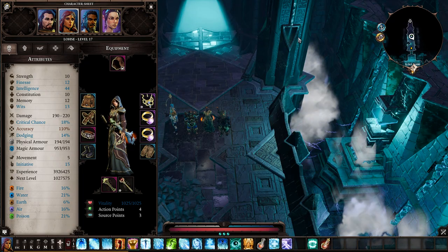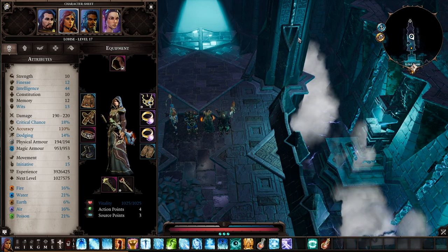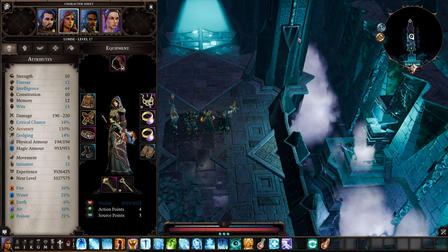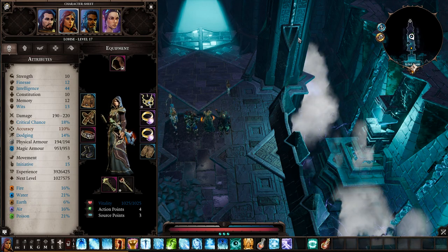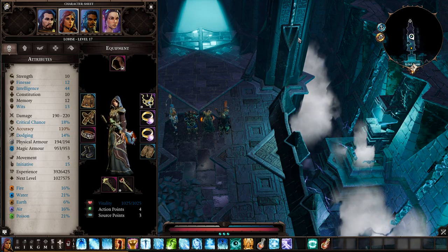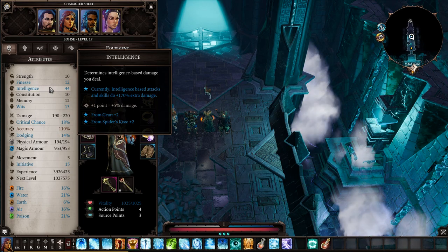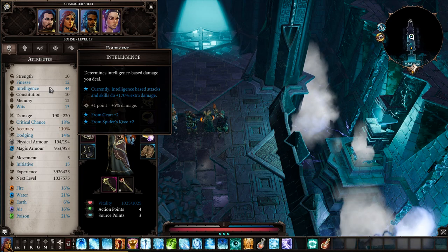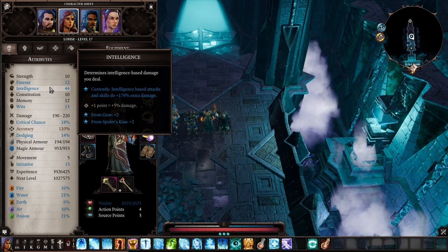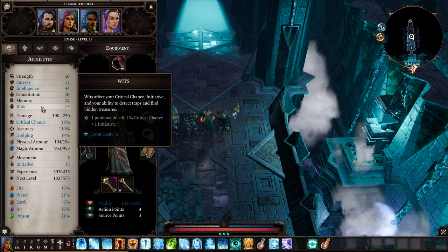Next up is Losha — she's the master of hydro spells, water healing, and can use healing as a weapon. For attributes, focus on two: Intelligence and Wits, with a little Memory as third. Max out Intelligence first, then go for Wits. Intelligence increases the damage of intelligence-based attacks — Losha uses water and ice spells so this is critical.